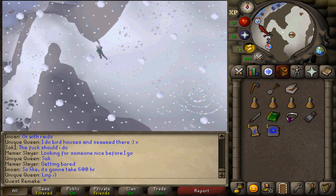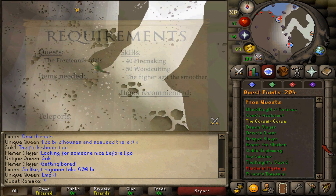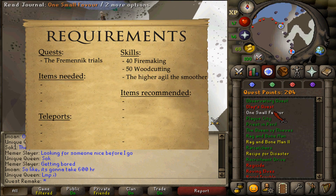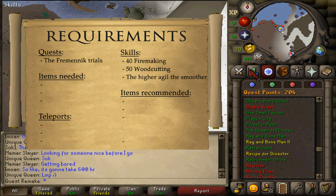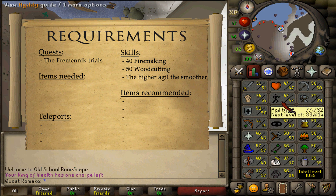Hi and welcome to my guide. Today we will be completing the quest of Olaf. The quest requirement is Fremennik Trials, and the stat requirements are 40 Firemaking and 50 Woodcutting. Also, the higher your Agility level, the smoother this quest will go for you.